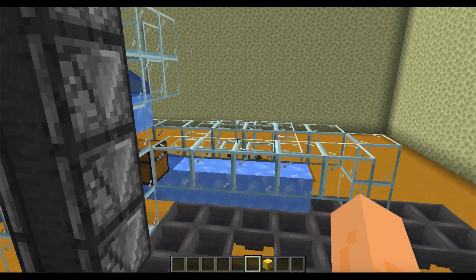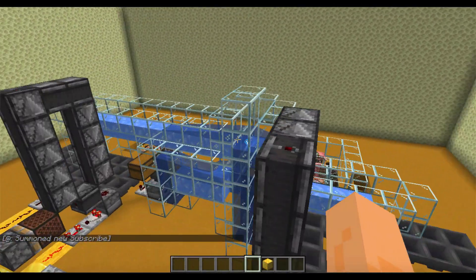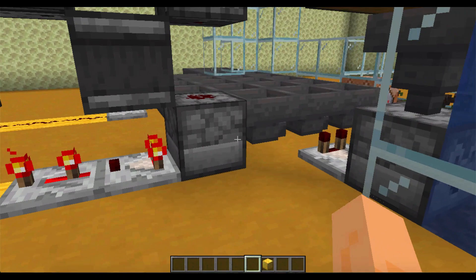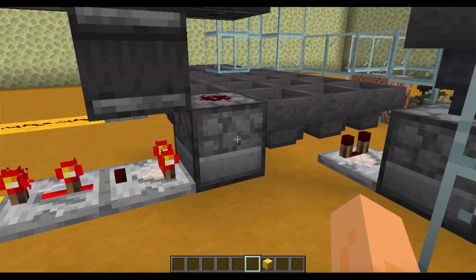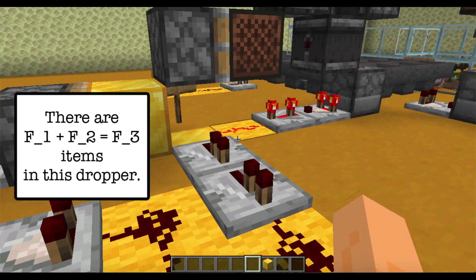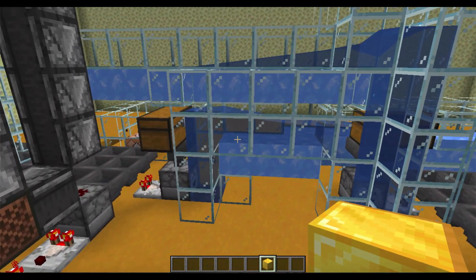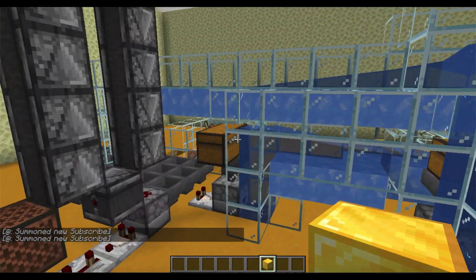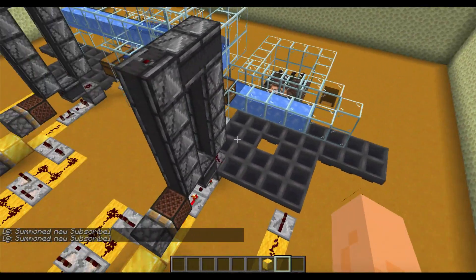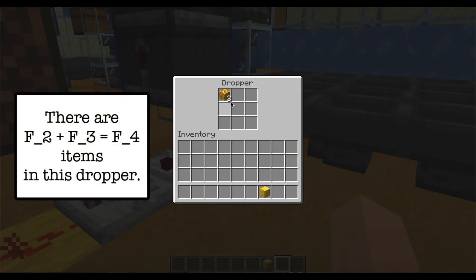So one zombified piglin is going to spawn and get killed. An item was sent over this water stream. And so in this dropper there should be two items. Now we run it again — so two items are going to be sent over. You can see them here. Two zombified piglins were spawned. And the items will make their way into the dropper here for three total items.